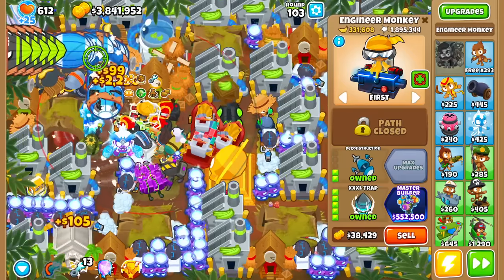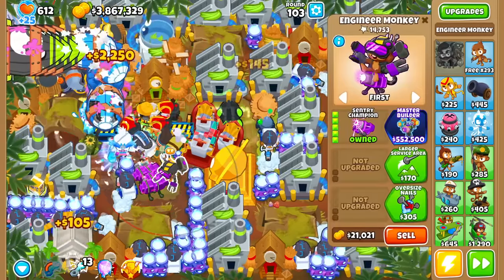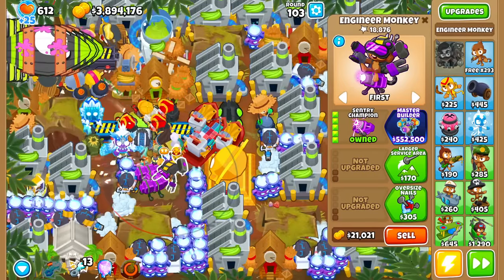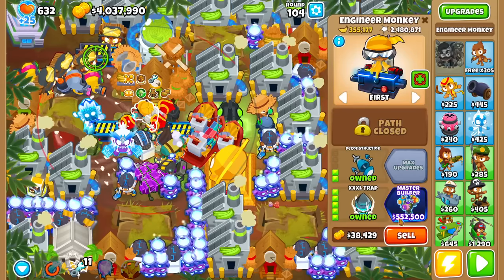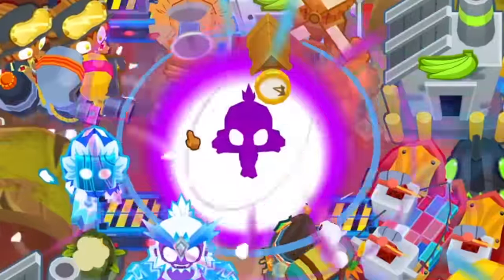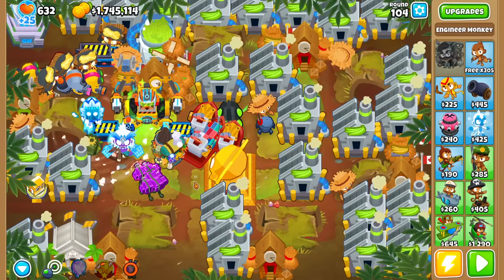I'll move this here so the Sentry Champion has better real estate. I definitely see stuff leaking past round 100, because there's no way a trap can handle the insane density of the next rounds. Look at this round — so many mobs just running by. This is where Sentry Champions come in handy. I'll Ultra Boost and use Homeland for the Epic Sentry damage. 44 totems — I still don't think that covers the 10 million pops we're missing. But let's see how close we are — we're actually pretty close at degree 96.